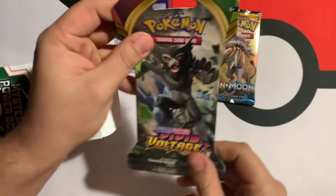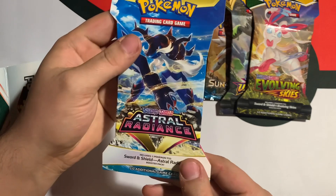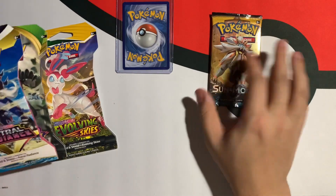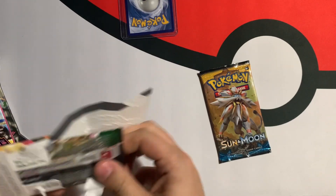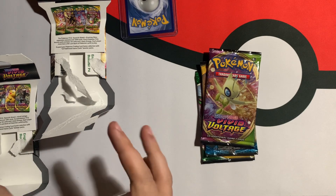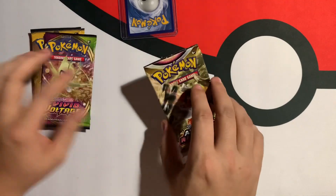Next up we have got Vivid Voltage. Not too bad. And then the last two are also in blisters — Evolving Skies. We'll never be upset with Evolving Skies. And finally we are ending with Astral Radiance. Box inside is empty. Let's go ahead and see how we're going to open these packs. I kind of want to do Evolving Skies last — Astral, Vivid, and we'll throw Sun and Moon in the middle. I'll pop these guys out of their respective blisters. We'll get through the first two, take a look at what our ultra rare hit is. Hopefully it's something super crazy.